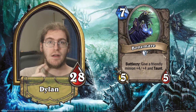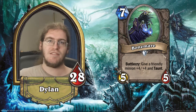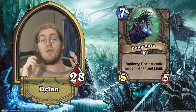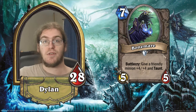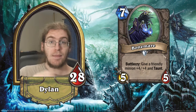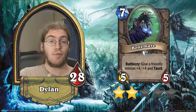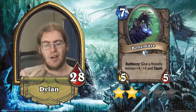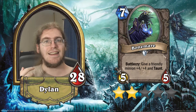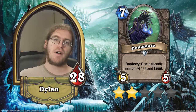Bone Mare is a seven mana 5/5 neutral creature with a battlecry: give a friendly minion plus four/plus four and taunt. Obviously this is a complete arena bomb — my ratings are from a constructed perspective, but this one bears notation. This card is going to kick your ass in arena so many times. I'm going to predict right now this is going to get an appearance reduction nerf the same way Flamestrike did. There's just no way this card can be allowed to exist as a neutral common in arena at a standard appearance rate. In constructed, I think this is a two star card. It's very, very bad when you have no minions on the board, and unfortunately that's a much more frequent occurrence in constructed, especially in the current meta.